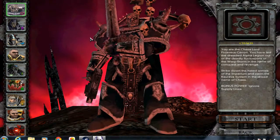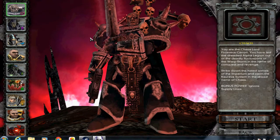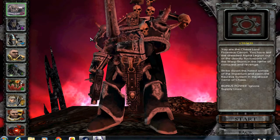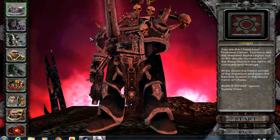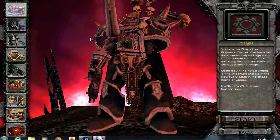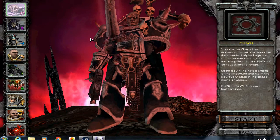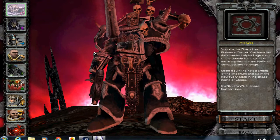The way this game is set up, you have to buy Dawn of War and then there are three expansion packs you can buy: Winter Assault, Dark Crusade — which is the second expansion — and Soulstorm, which is the third. Each expansion brought new races. With Soulstorm installed you get access to all the different races in campaign, though for online multiplayer you're limited by what expansions you actually have installed.